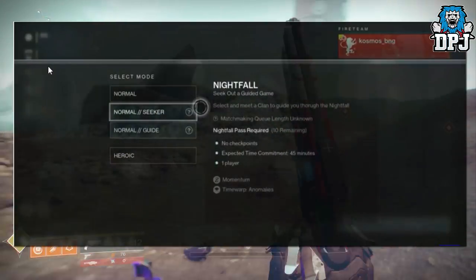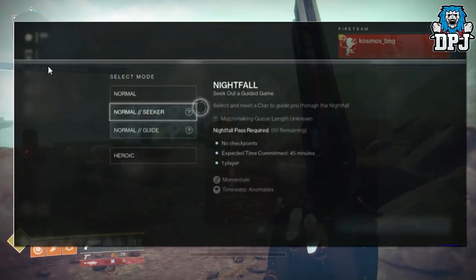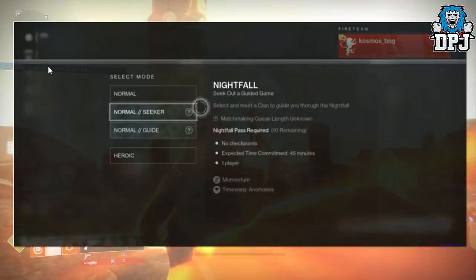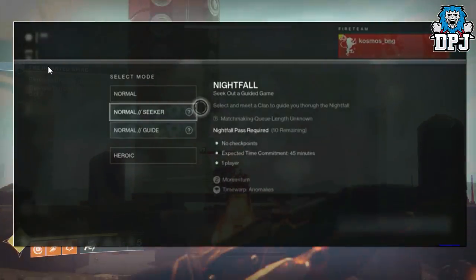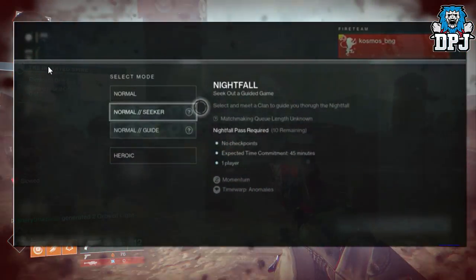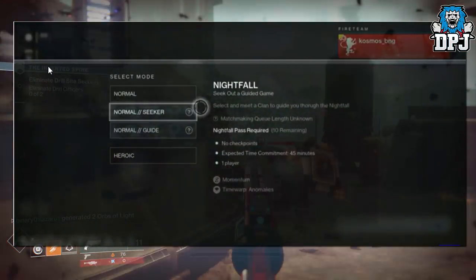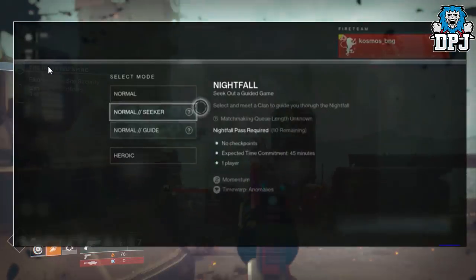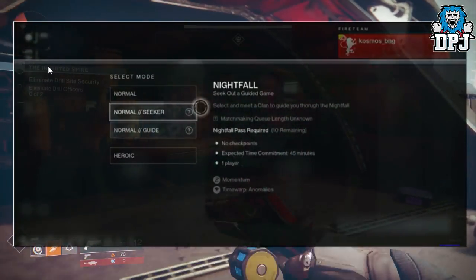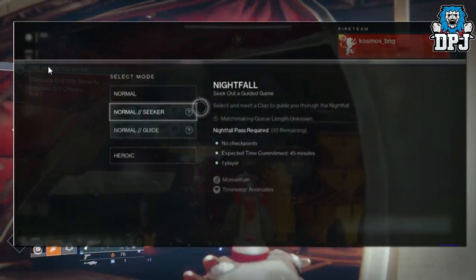Maybe the pass doesn't void if you complete the Nightfall in a guided games team. Another thing I noticed — and this is great news — is that it states 'no checkpoints,' which really makes me excited to play and try solo Nightfalls again. I loved those days. We also see two modifiers here: Momentum and Time Warp. It's important to note this image is pretty old, so these modifiers could have changed many times over, but if you'd like to speculate on what they might be, let me know down in the comments.